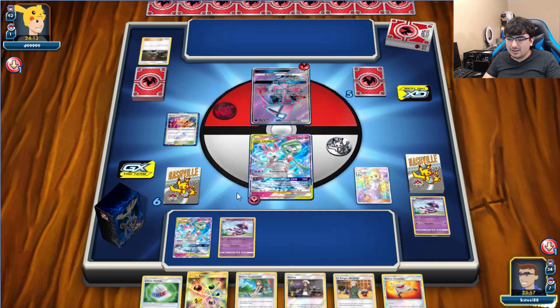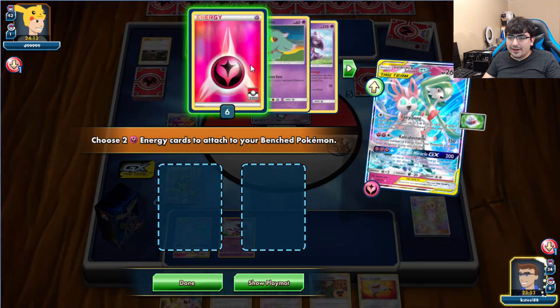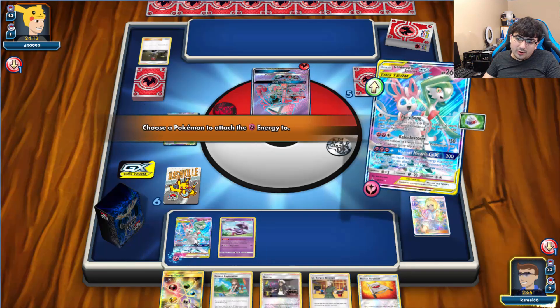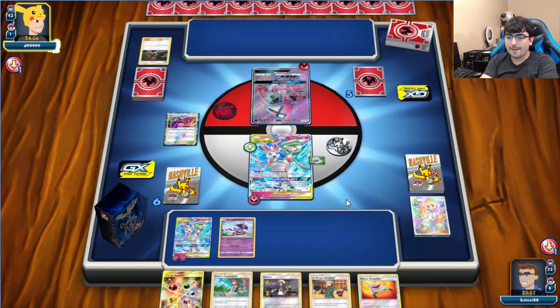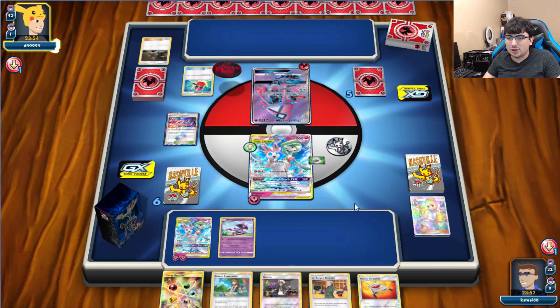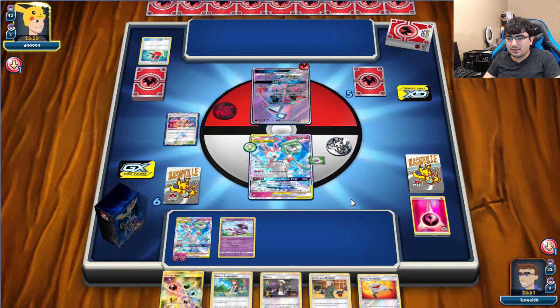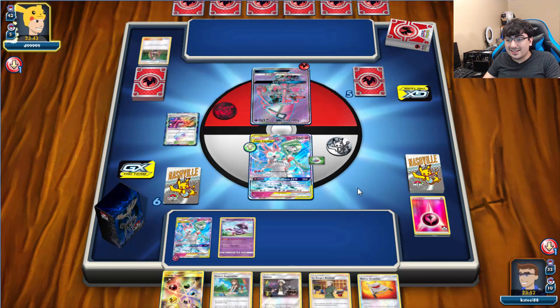I can go ahead and Lillie. I actually want that. We'll go ahead and use Fairy Song — attach both to our benched Gardevoir Sylveon. Now things are picking up for us. Just whiffing on that first turn didn't exactly help us, but I feel the Wondrous Labyrinth is going to help a little bit. Crushing Hammer — that's actually fine. Plumeria! Okay, maybe that's not so fine. What is this guy playing?